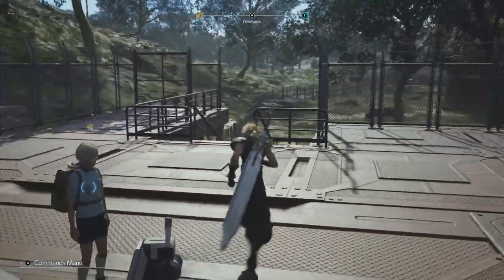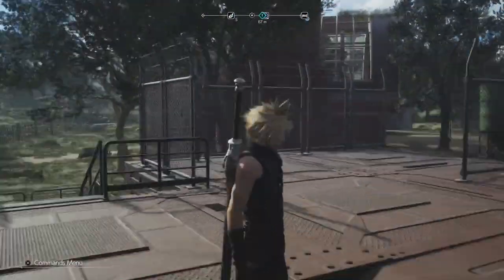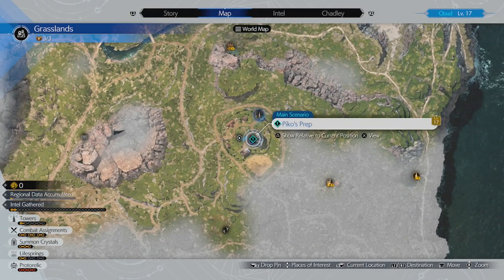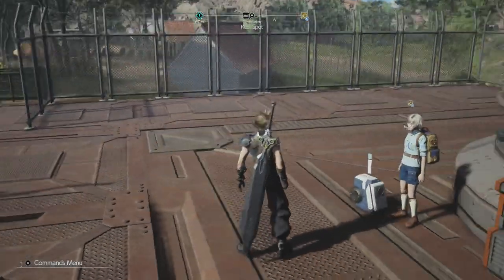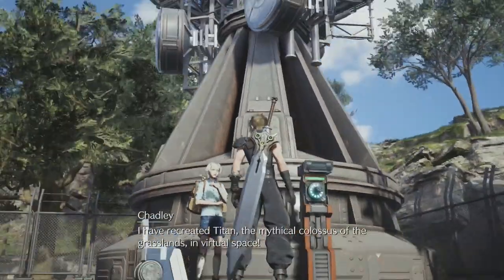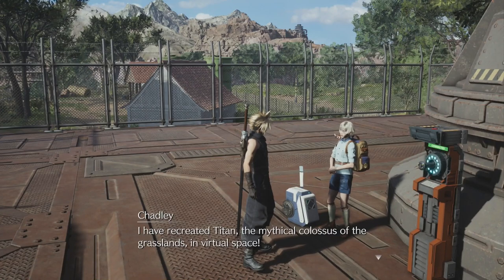Hello everybody, it's F-Roll 124 for another episode of Final Fantasy 7 Rebirth. In the last episode we explored more of the grasslands and got ourselves over to Chocobo Ranch and got ourselves a chocobo. We also met Chadley again — who gave us a whole bunch of stuff to do.